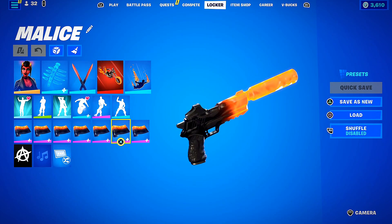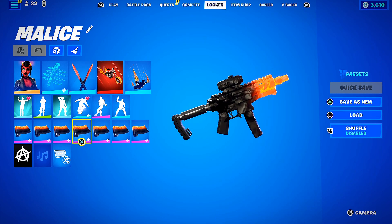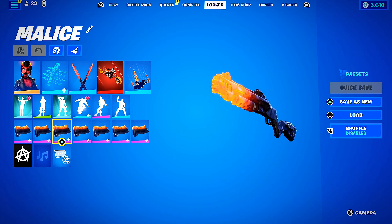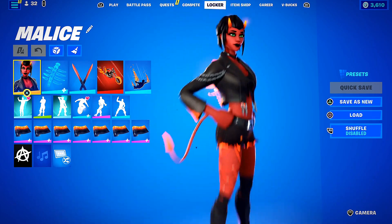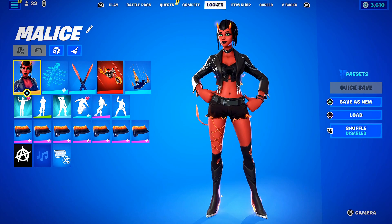We have the Lava contrail to keep the molten theme going. As far as the gun wrap goes, I believe this is one of the most expensive gun wraps in the game at around 700 V-Bucks, but it matches the vibes the best. That is Miss Malice — probably my least favorite of the three, but all of them are so good it's really hard to pick.